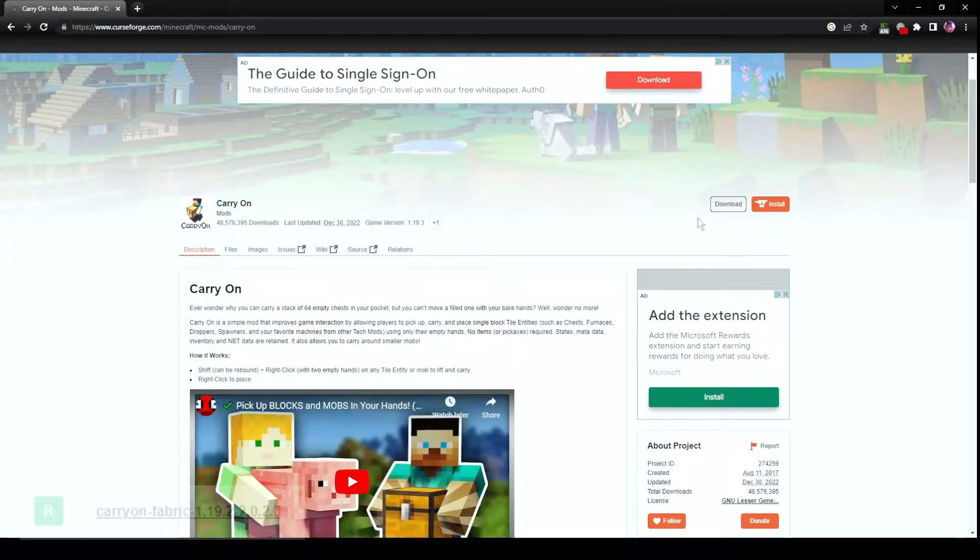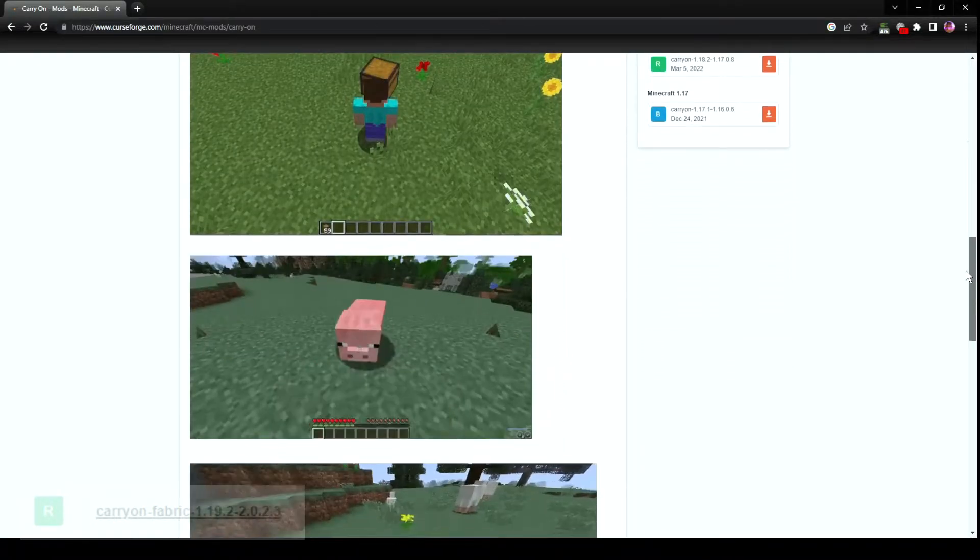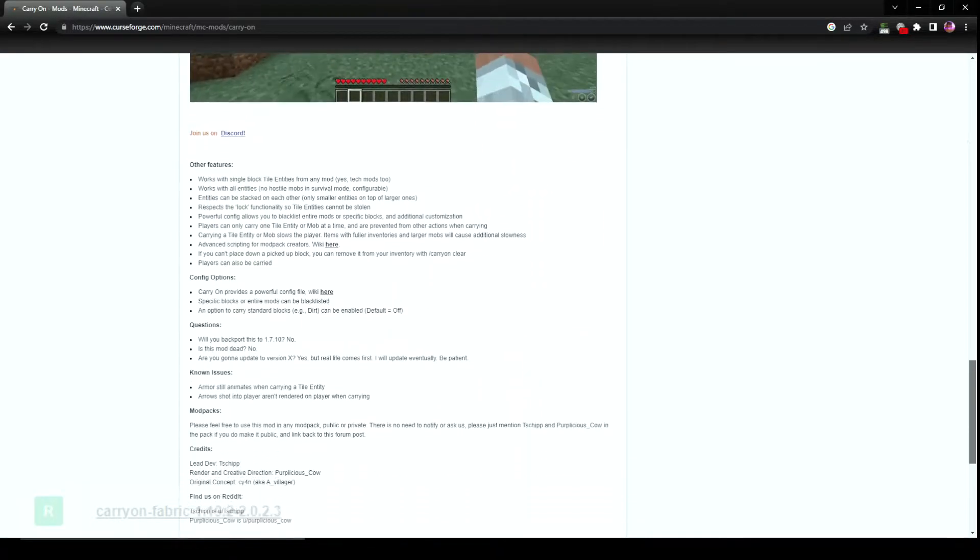Now I'm going to show the mod page. This mod has been out since 1.12.2 — it's both popular and old. There are screenshots showing how to carry items and stack mobs. Key features include: it works with single-block tile entities from any mod, works with all entities, entities can be stacked on each other, respects lock functionality, has powerful configuration, and players can only carry one tile entity or mob at a time to prevent abuse. There's also advanced scripting support for modpack creators.